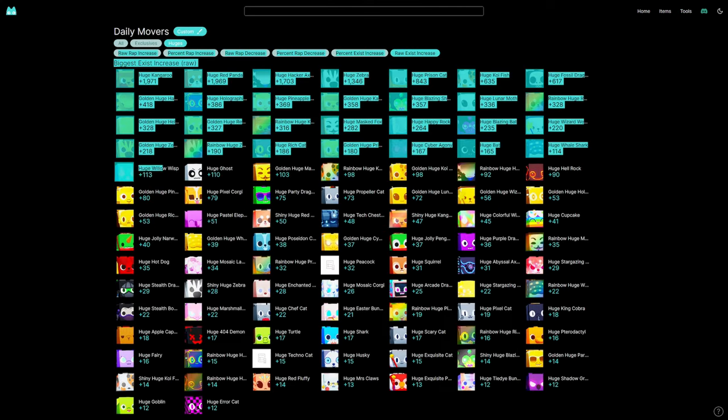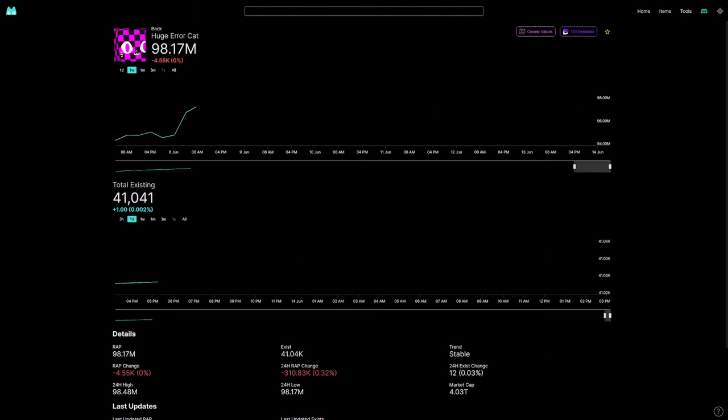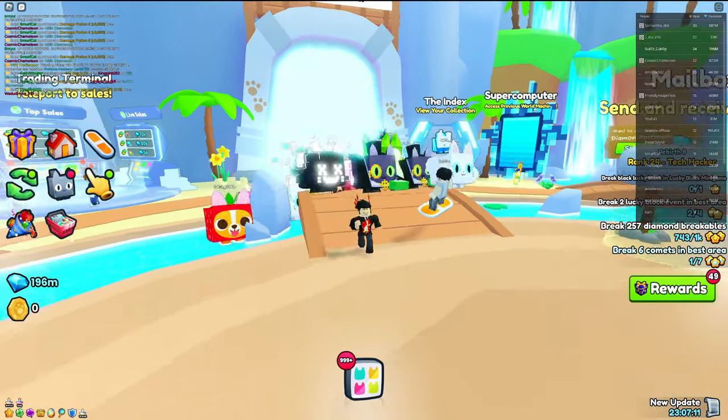There's also a Daily Movers section that shows how many of each pet were created in a day. For example, almost 2,000 people got a Huge Kangaroo and almost 2,000 got a Huge Red Panda in one day. At the very bottom, only 12 copies of a Huge Error Cat were created yesterday, which is pretty insane.